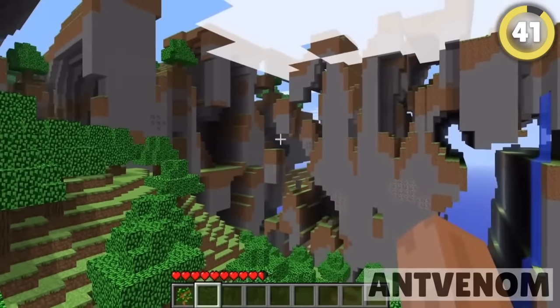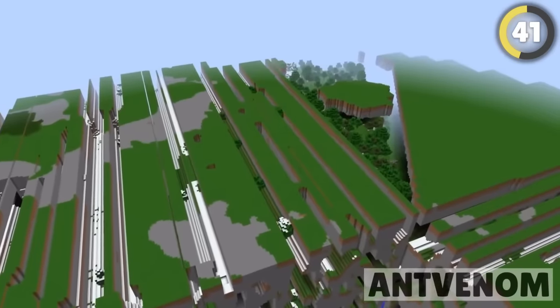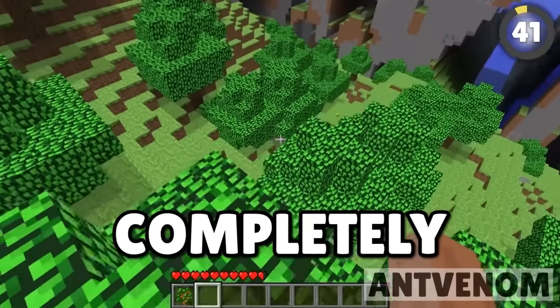The Far Lands have become an iconic part of Minecraft's history, though Mojang wants you to forget they ever existed since they were actually an accidental bug. The world would stop generating chunks, so the chunks would try to generate themselves and the area would completely bug out.